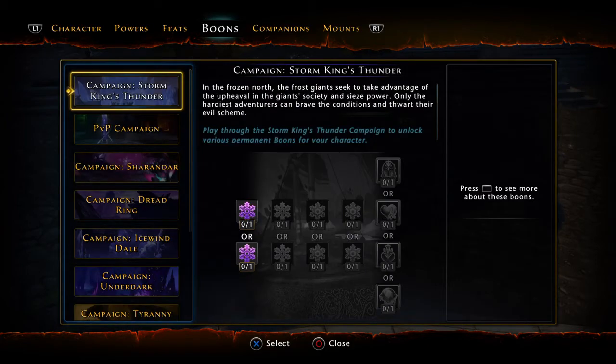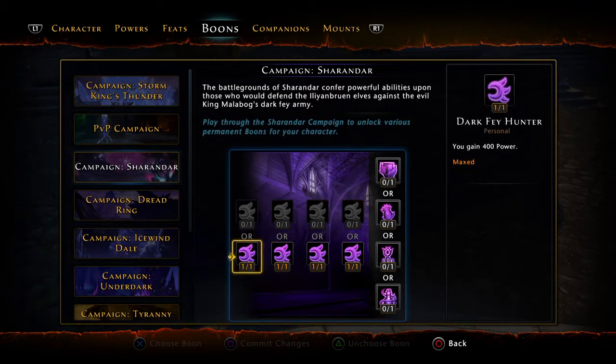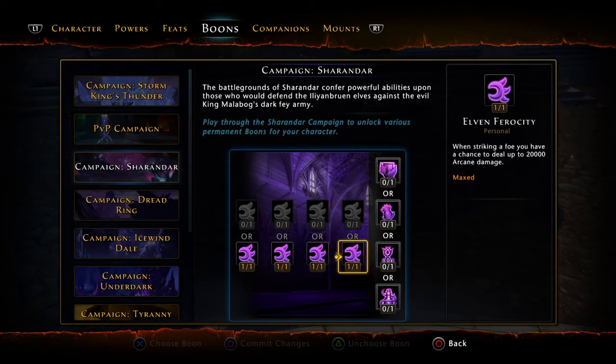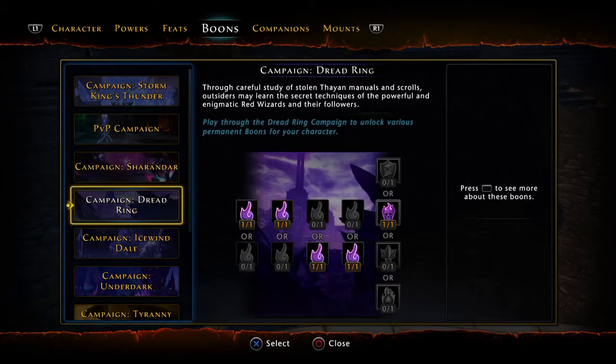For your boons, it's pretty easy — just pick every boon that benefits DPS. For Sharandar, go straight across the bottom: 400 power for damage, 400 critical strike, action points for more frequent dailies, deal damage instead of heal, and Elvish Fury which stacks more power. For Dread Ring: 250 power, crit or power choice — probably crit is better — Lifesteal over regeneration, 3% resistance ignored for more damage, Shadow Touch for a chance to deal up to 20,000 more damage, and Rampaging Madness for 4,000 Lifesteal, 4,000 regen, and 4,000 power.